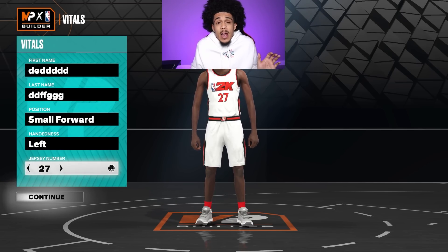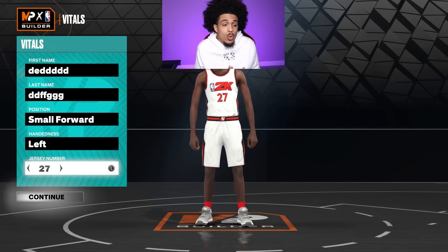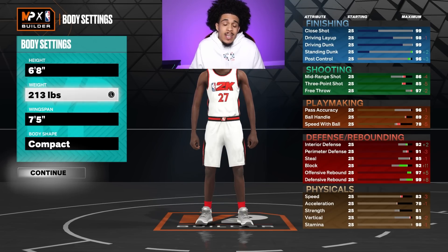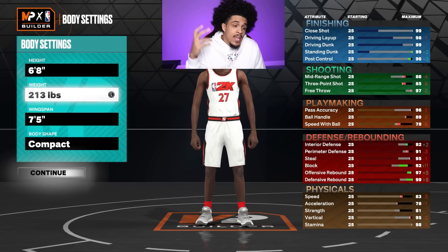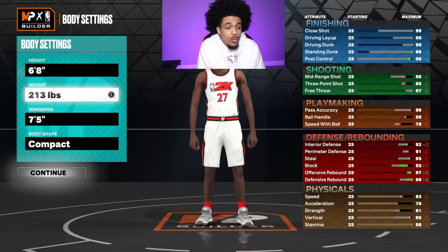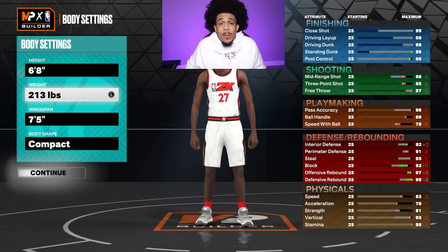I don't really know if position matters so you can try a different position if you would like, but I'm gonna go small forward because I feel like this is a pretty good small forward type build. For your body settings you want to go 6'8", 213 pounds, 75 wingspan, and I go with compact body shape.